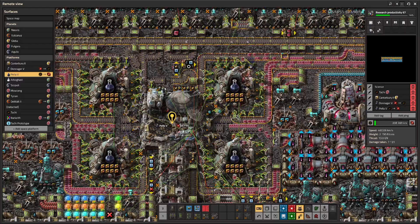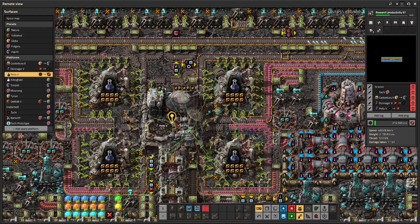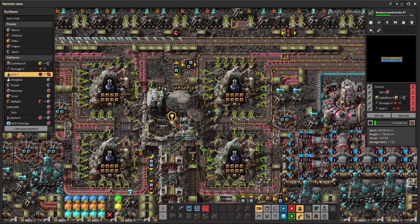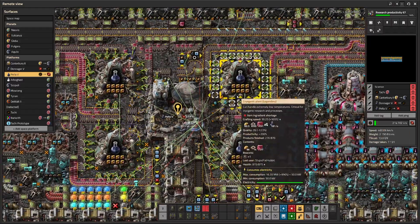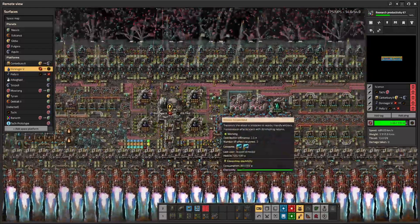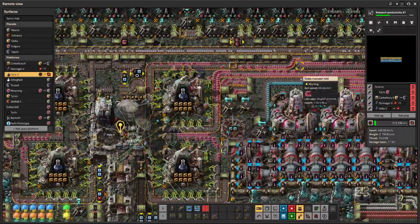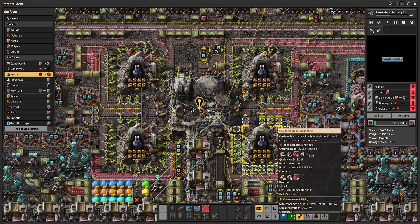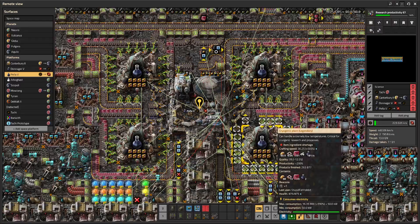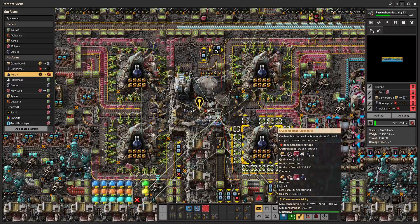Before we get into it, we need to understand the problem this was initially invented to solve. When you have a Prometheum science platform, it picks up a bunch of eggs at Nauvis, goes out to the Prometheum area, gathers chunks, and makes science — like it's doing right now. This one is relatively shallow in so it's not making it full steam yet. This one is going at full steam but it's an older model with only three grabbers.